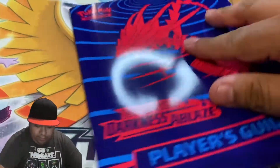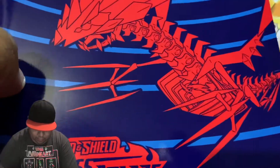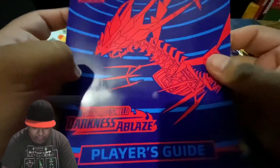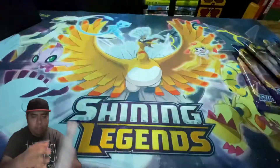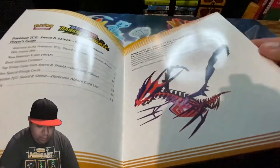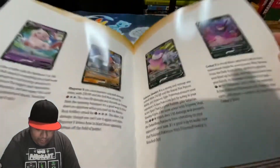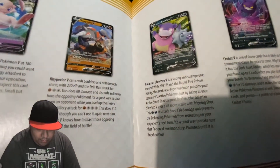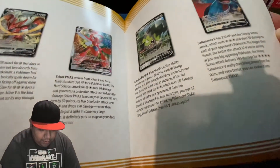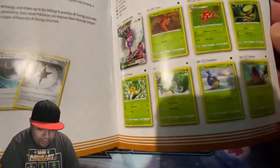We have a booklet here. Look at that — the beam and the new forms. We got all the pictures of the abilities, there's a lot you could get. We'll use a checklist.